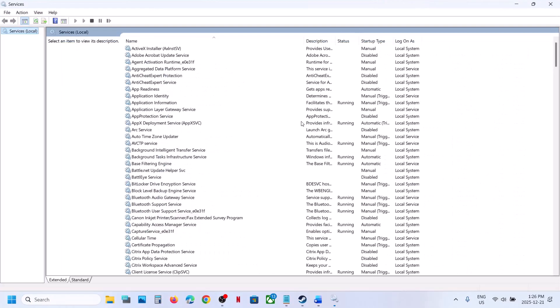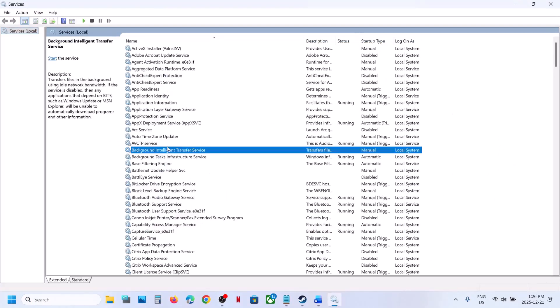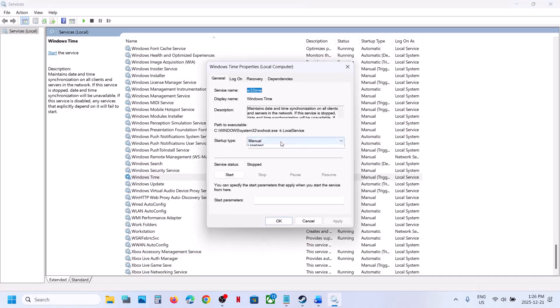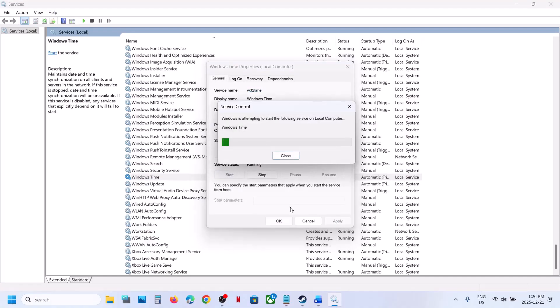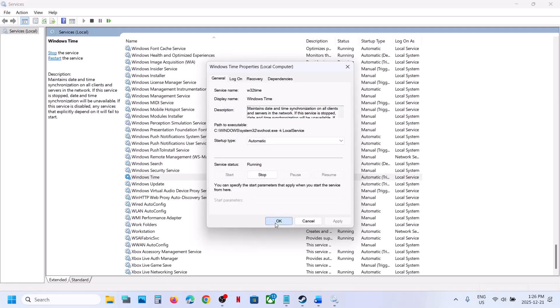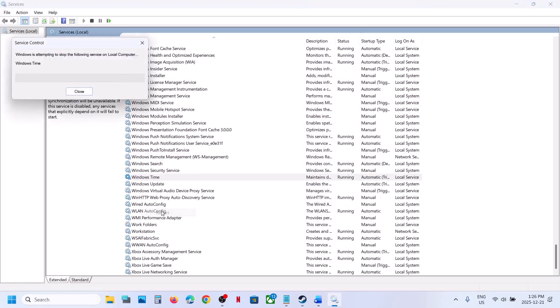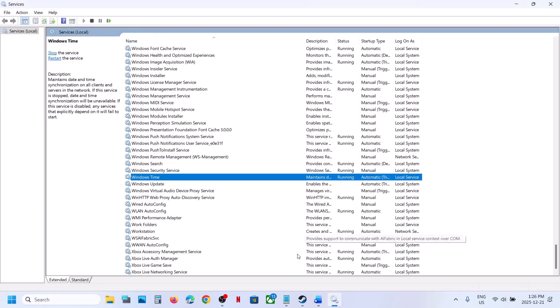Click on Services, and over here find Windows Time. Make a double click, set this to Automatic, click on Apply, click on Start if available, then click on OK. Make a right click on Windows Time and then click on Restart.